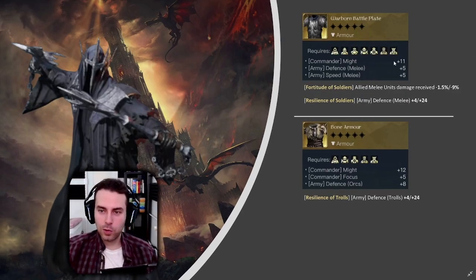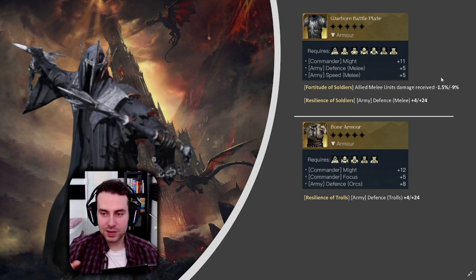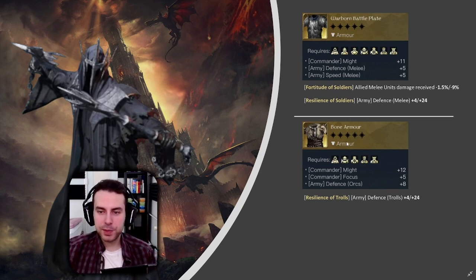Moving on to the golden chest piece — Warworm Battle Plate is an overall solid choice, with lots of Might, defenses for your trolls, and Speed for your trolls who are already so slow. It has the flavors Fortitude of Soldiers and Resilience of Soldiers — I think I'd go with Fortitude of Soldiers because it is damage mitigation against every damage you receive, not just elemental but also physical. If you don't have the Warworm Battle Plate, go with Bone Armor — it has Might and Focus, and we'd take Resilience of Trolls since trolls are in every composition.